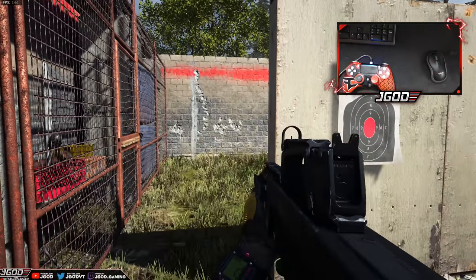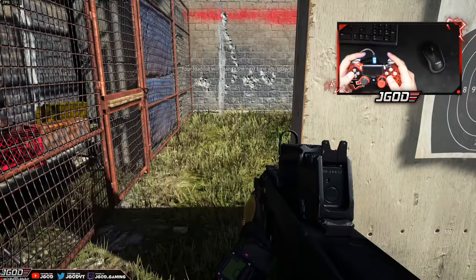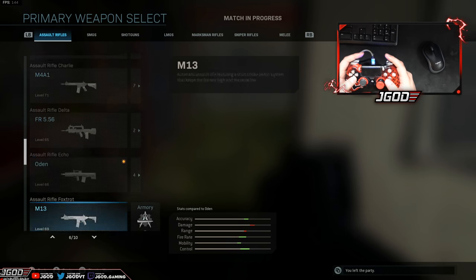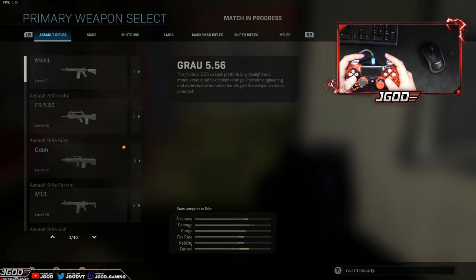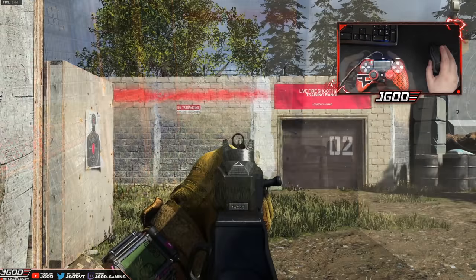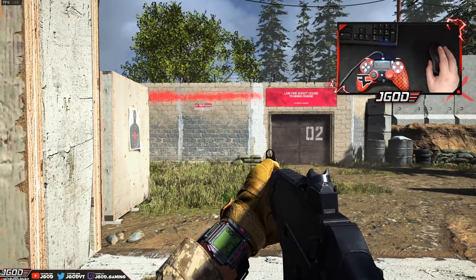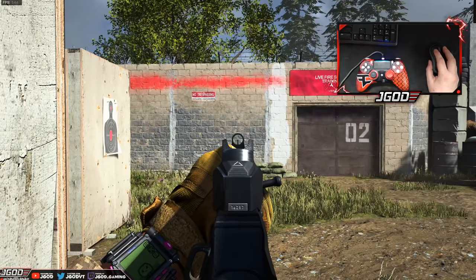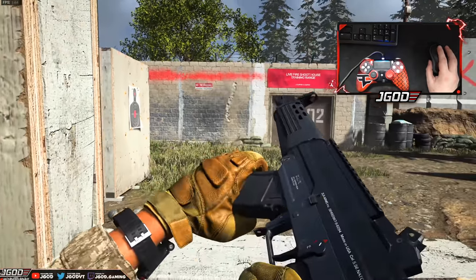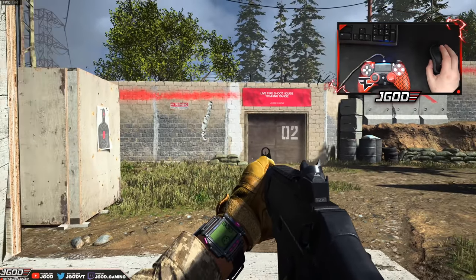This isn't even a proper keyboard and mouse — this is a $20 keyboard and mouse you get at Walmart. So we can look at the same concept for the Grau, which is another very popular weapon. Let's go ahead and fire the weapon and we'll get a generic recoil pattern — I'm not adjusting for any kind of recoil there.